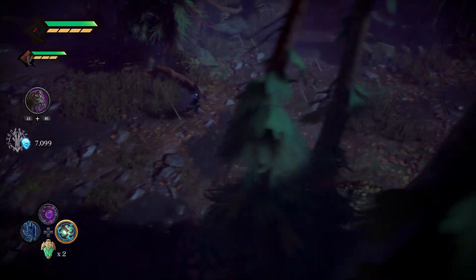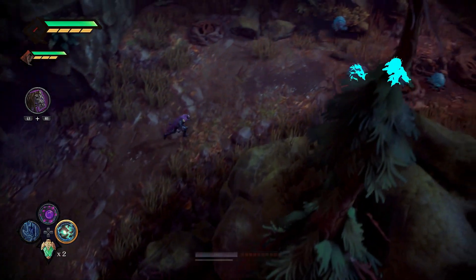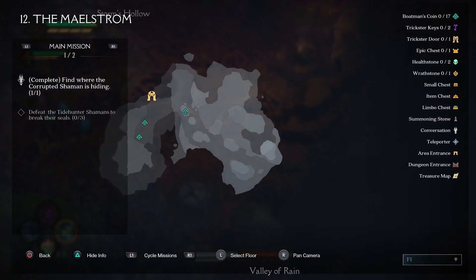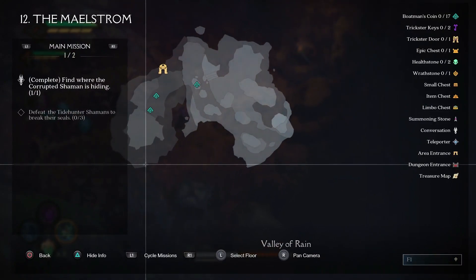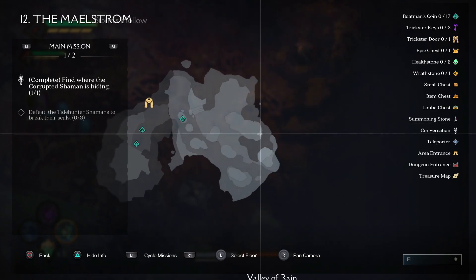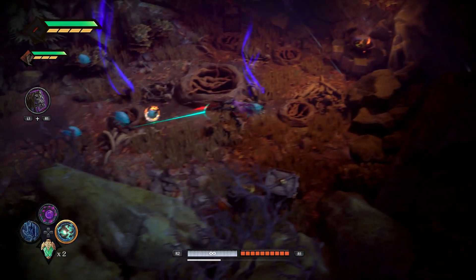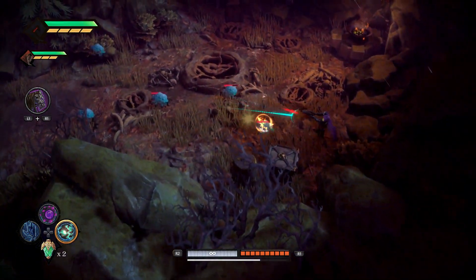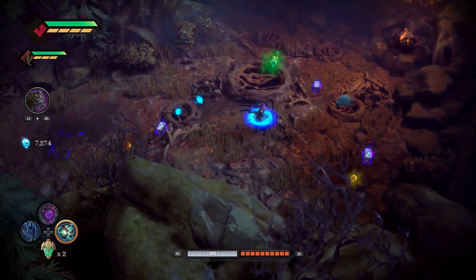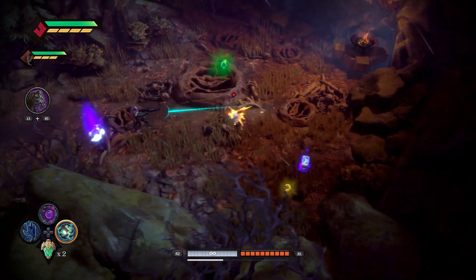There are three nests that we need to get. I'm making my way to the first one. I'm going to show you where all of them are on the map, and then I'm going to skip the fights because they're fairly long — like a minute, minute and a half each. Basically they're just grubs; you've fought them before. There are two types: the green and the beige, the paler ones. Just kill them all in the area and you'll get a little notification on the right side of the screen.